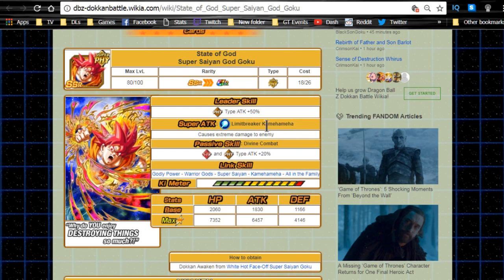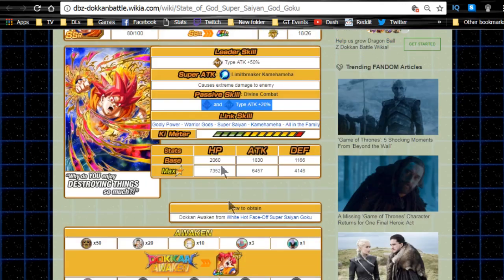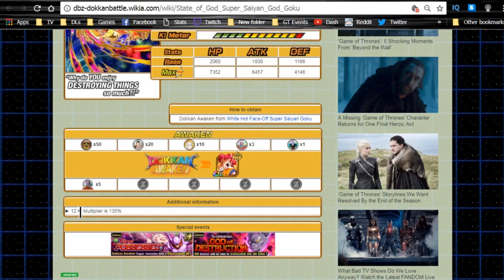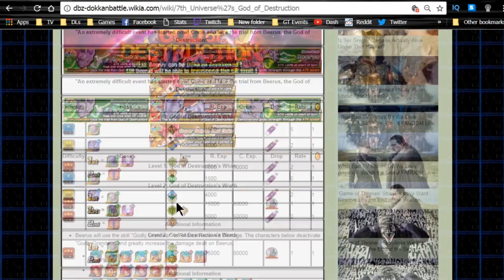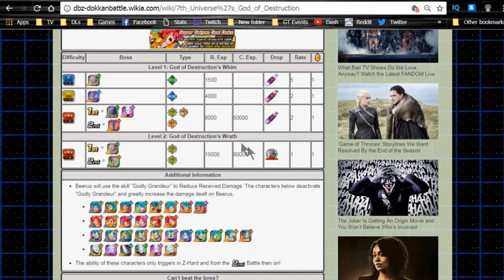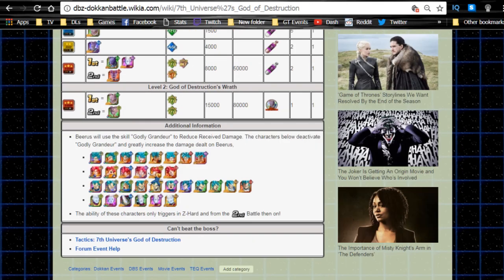His leader skill is physical type attack plus 20 percent, about plus 50 percent super attack, with Limit Breaker Kamehameha for extreme damage. Passive skill is Divine Combat Strength, physical type attack plus 20 percent. Link skills include Godly Power, Warrior God, Super Saiyan, Kamehameha, and All in the Family. Max stats are HP 7352, attack 6457, defense 4146, with a 12-key multiplier of 135 percent. He Dokkan awakens further with 5 Beerus medals from the God of Destruction event - just grind the last stage, God of Destruction's Wrath.